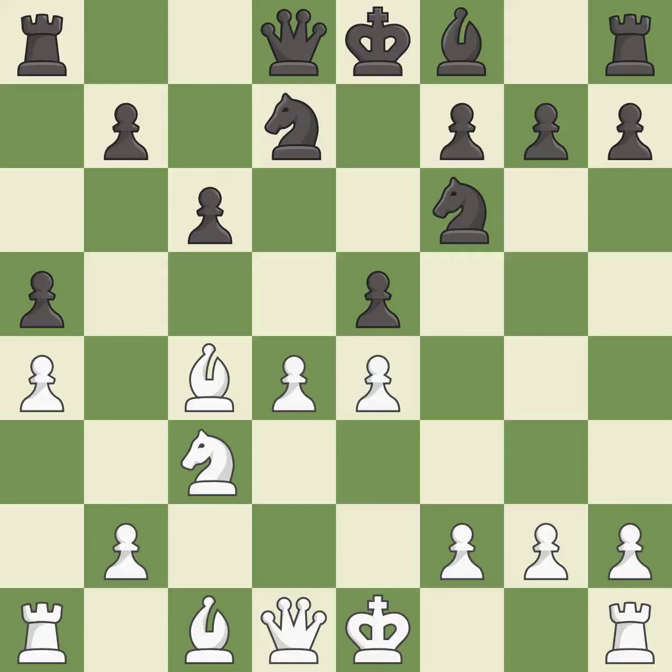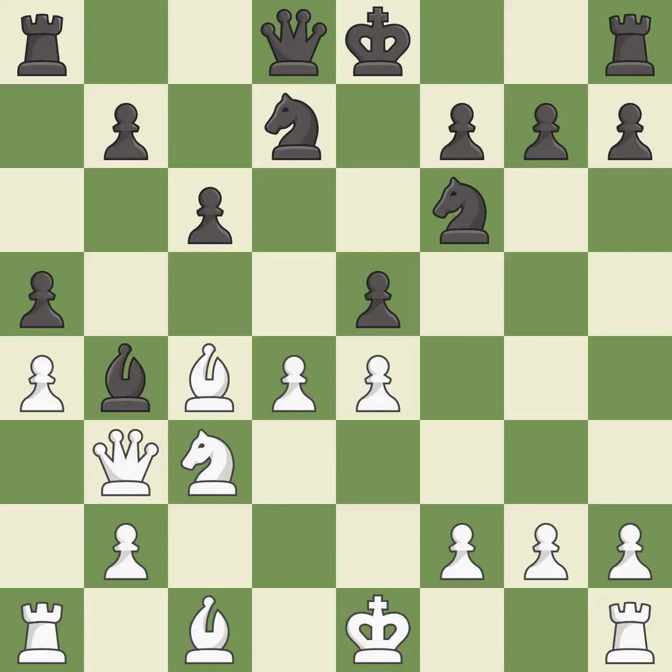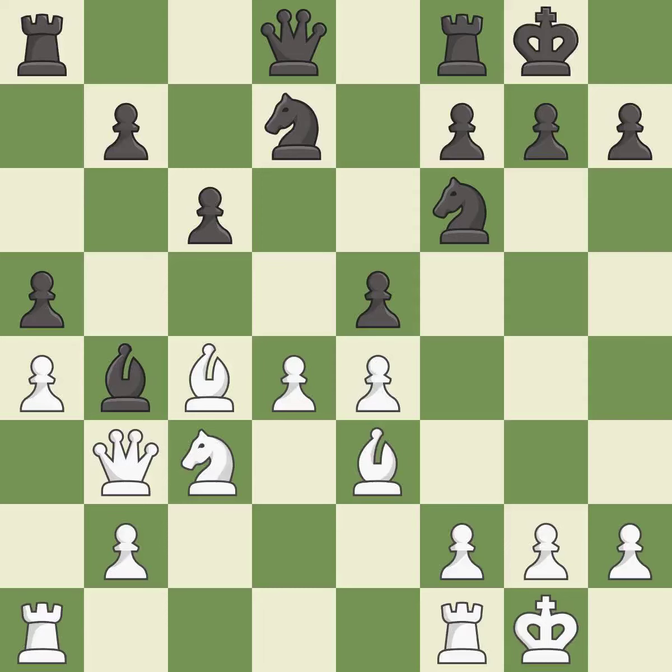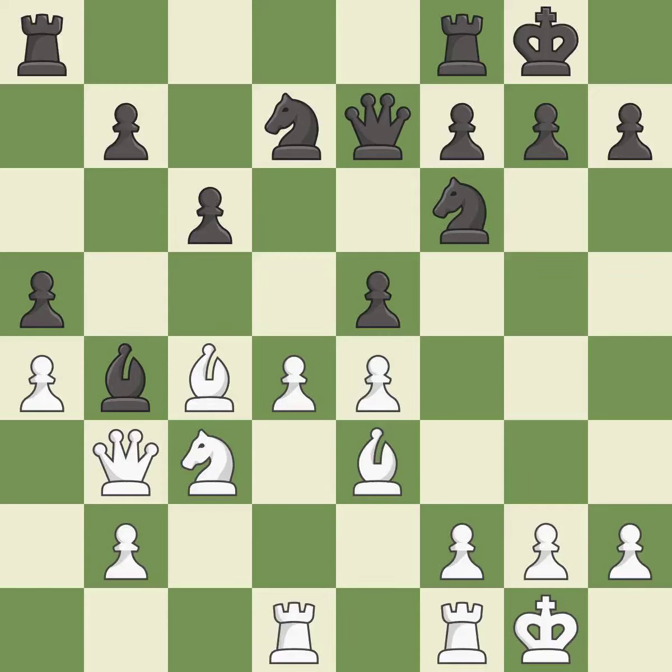This threatens to reveal an attack on a pawn — it is best. This develops the queen off its starting square, getting it into the action, and threatens to force eventual checkmate — it is best. This blocks the attack on a pawn that could have been captured — this is the only move that works, it is a great move. There was only one good move in that position — it is a mistake to play otherwise. This protects the attacked pawn — it is best. This frees a knight to adequately defend another piece — it is best. This is not the right idea — it is an inaccuracy.